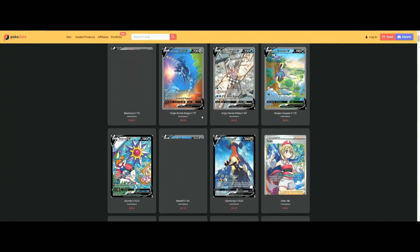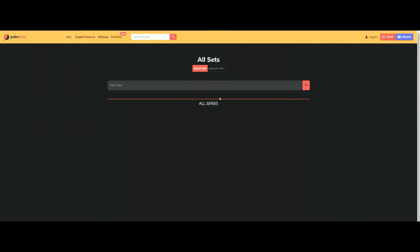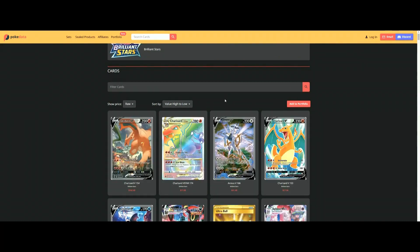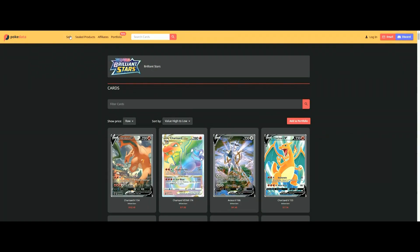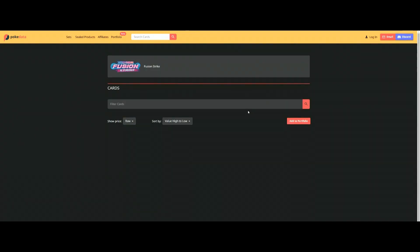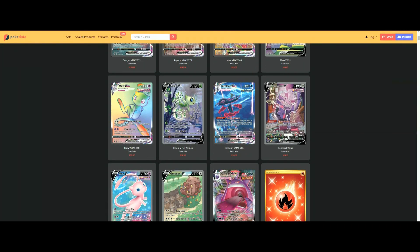Astral Radiance: $108, $46, $45, then under $40 — three cards over $40. Brilliant Stars, which some of you will say is the best set. I really like Brilliant Stars, have opened quite a lot and enjoy it and the pull rates are amazing, so that's why some of you will say it's the second or third best set. But by card value: $162, $71, $41 — three cards over $40. Fusion Strike, also a very underrated set with really cool artworks: Gengar at $165, $146, $89, $43 — four cards over $40.